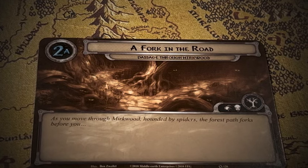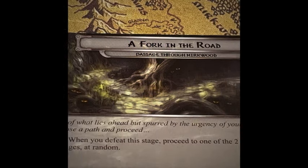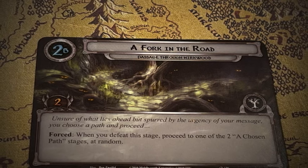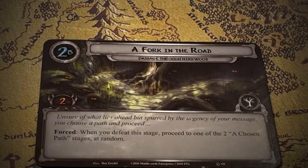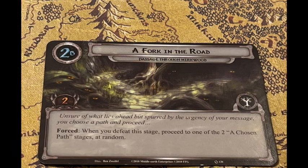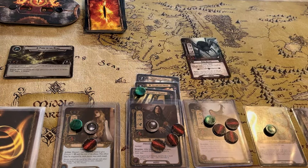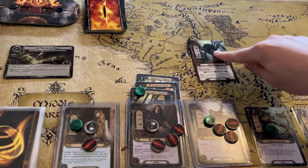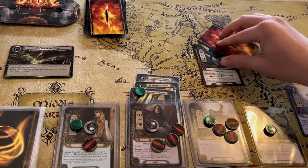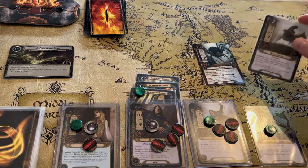Stage two card reads: 'A Fork in the Road — as you move through Mirkwood hounded by spiders, the forest path forks before you. Unsure what lies ahead but spurred by the urgency of your message, you choose a path and proceed. Forced: when you defeat this stage, proceed to one of the two chosen path stages at random.' There are no locations to travel to, so we skip to the encounter phase and then the combat phase. We defend against the King Spider with Son of Arnor.